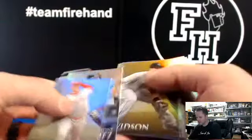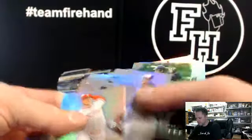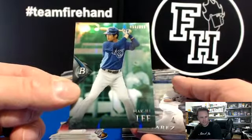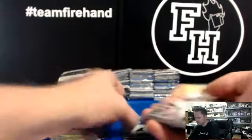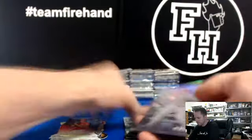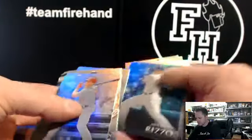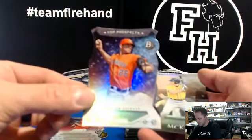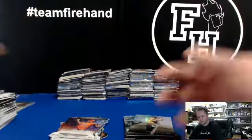Giolito die-cut for the Nationals. Got a game card in gold paper. Hackjoo Lee $3.99 for the Rays. Tyler Glasnow Chrome Refractor, Pirates. And a die-cut of Lance McCullers for the Astros. That is box one.